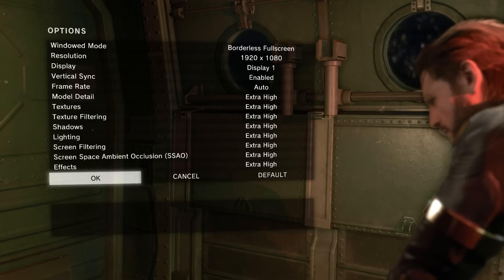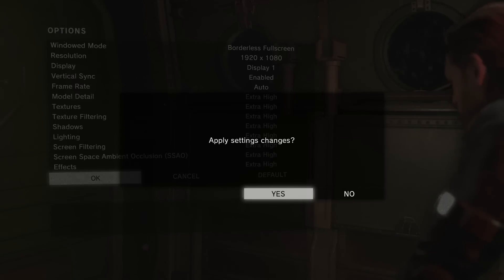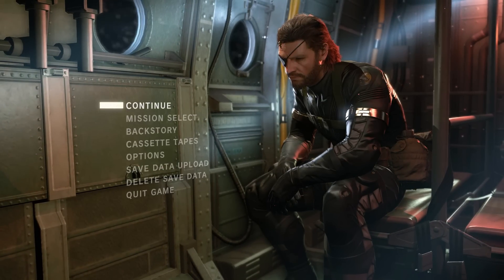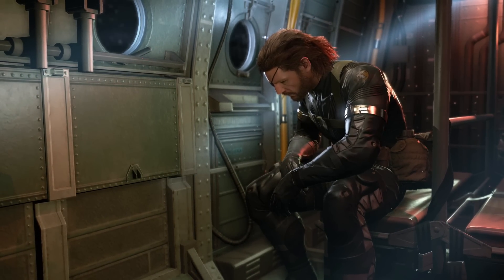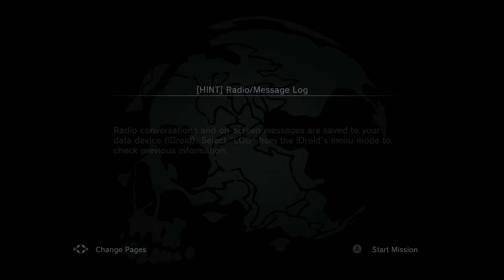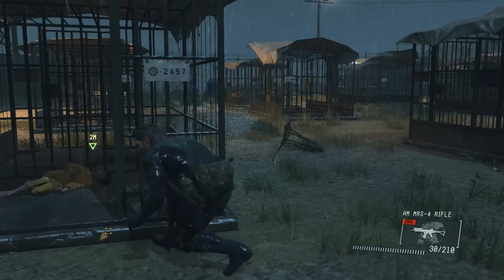You can see the graphics settings and effects at their maximum, so let's check out Metal Gear Solid 5. I've put everything to extra high. This game is 3 GB — I was actually surprised when it downloaded because I thought it was just an update, but it was in fact 3 GB.